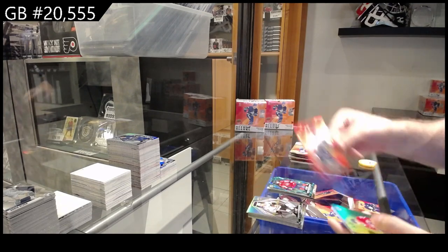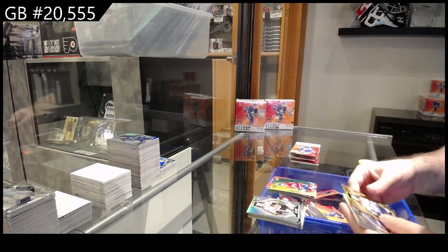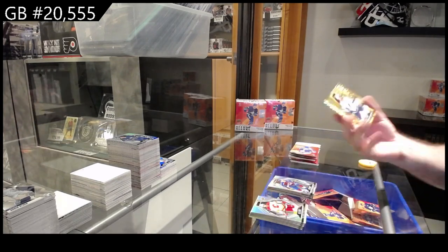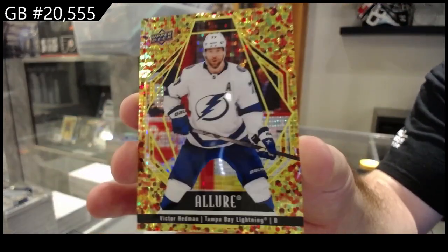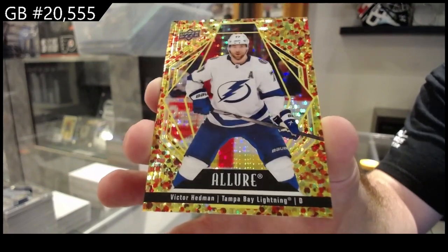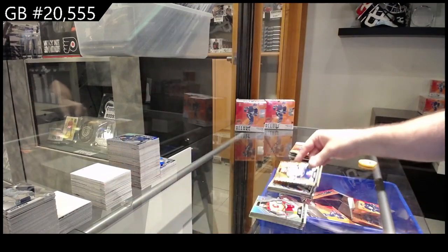Red rainbow of Shifley for the Jets, color flow of Harris for Montreal, rookie for the Avalanche of Mayors, and a gold glitter bomb numbered to 199 of Headman for Tampa — gold glitter bomb!